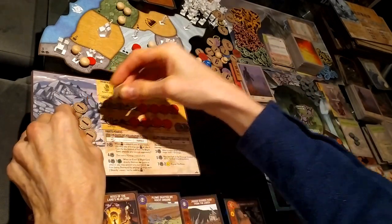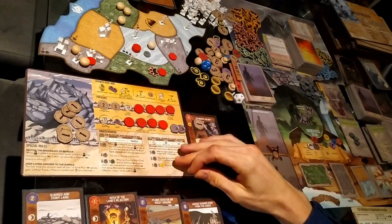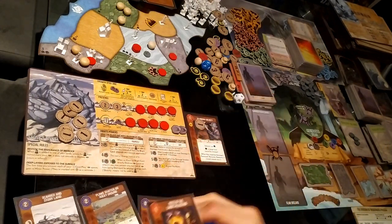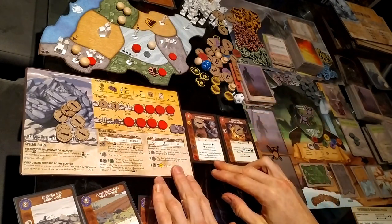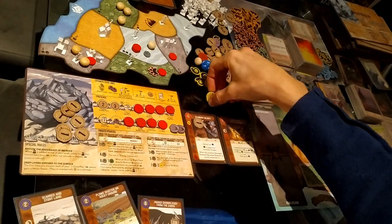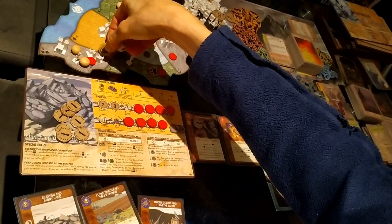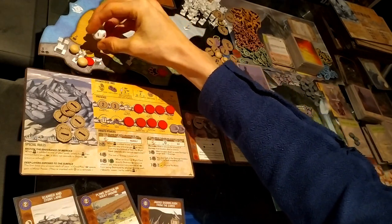I gain three energy from the energy track and play Stubborn Solidity, which costs one, and Rights of Land Rejection, which costs another one. The defend one per dahan I'll apply in this target land here — that will be a defend two.